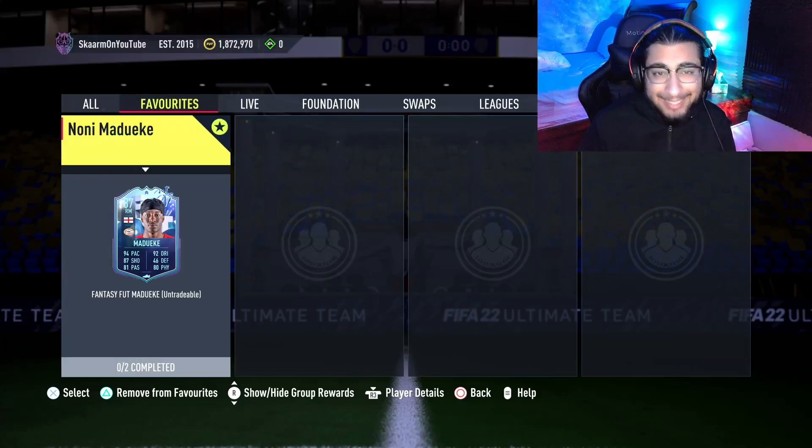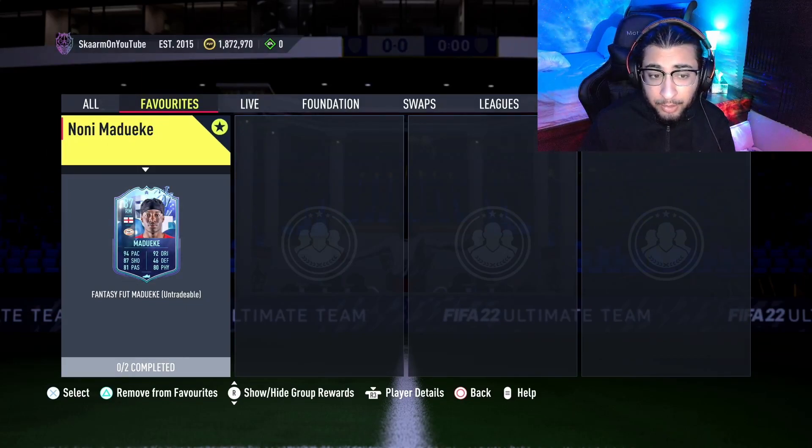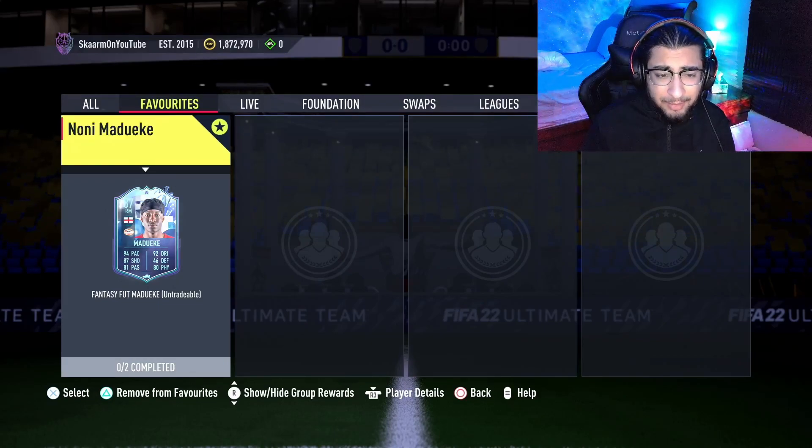What is up guys, it is Skarm, and for today's video I'm going to be completing the Noni Madueke SBC for his new Fut Fantasy card. This is a dynamic card, which means he can get up to a plus 3 upgrade, meaning he could become a 90-rated card at some point in the year. That would be based on him getting a goal or assist, considering he is an attacker.